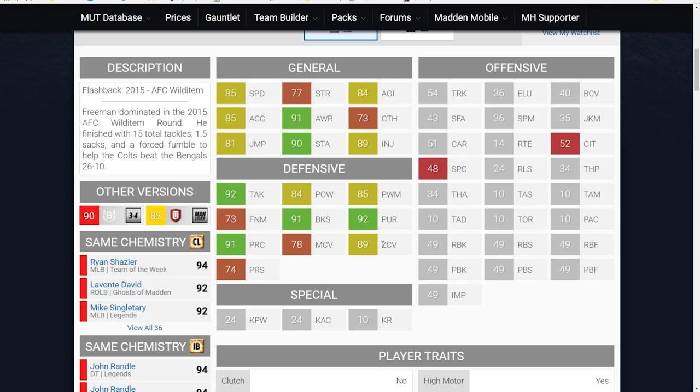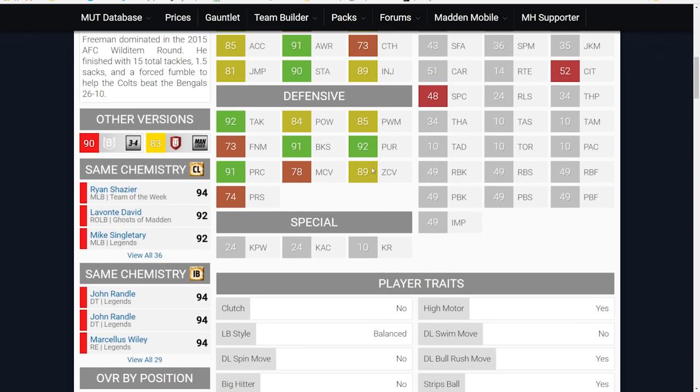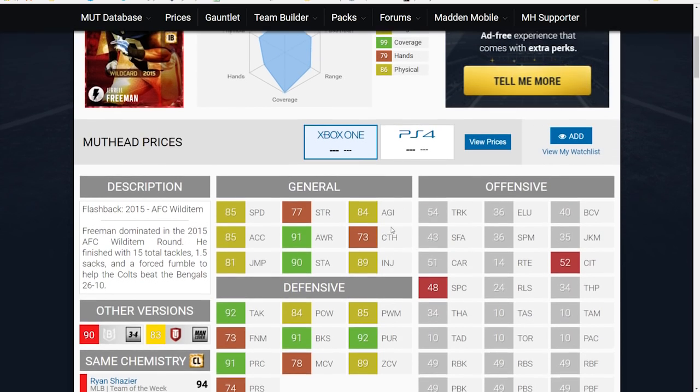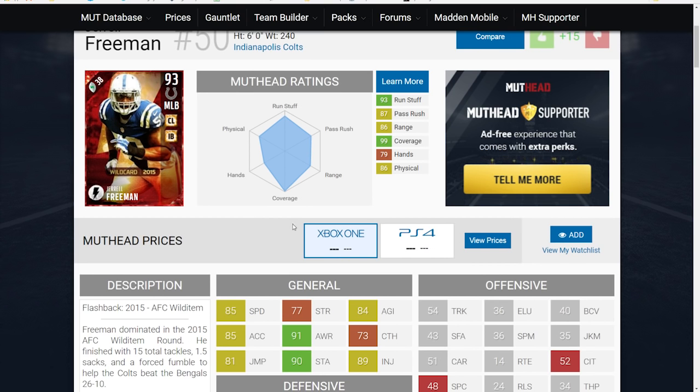One area where this card really stands out is that it has the highest zone coverage of any linebacker or any middle linebacker currently in the game at an 89. It's the best pass coverage middle linebacker in terms of zone coverage right now. There will certainly be other ones that come out better than this card, but as it stands, I actually do think Jarrell Freeman is among the best middle linebackers you can get if you don't user your middle linebacker. If you typically user a defensive lineman, a safety, or an outside linebacker, I think this is a good card you could add to your team and get some nice value out of while the computer controls him.